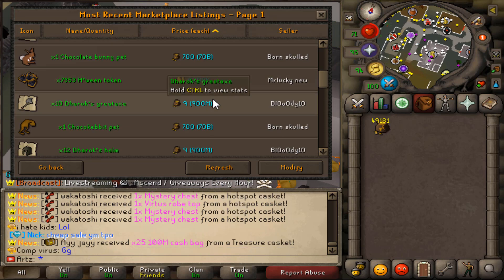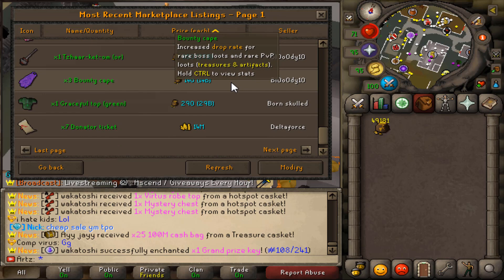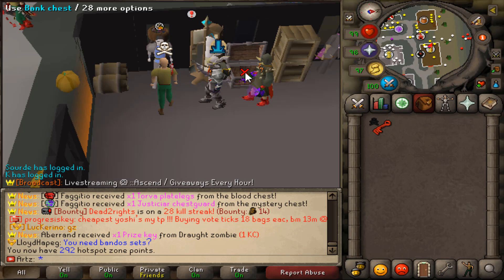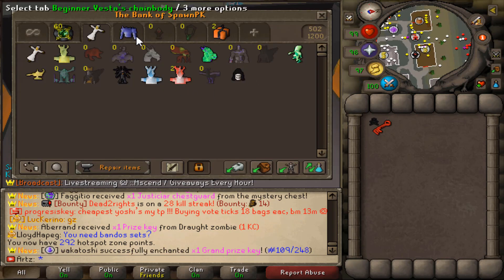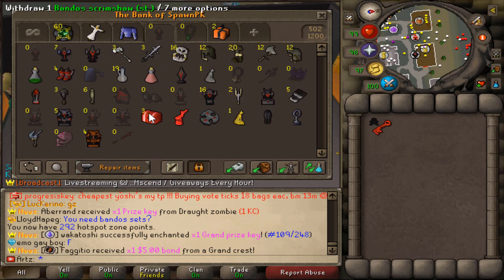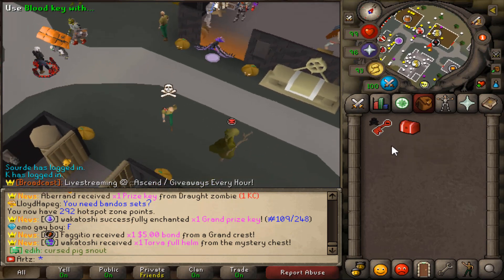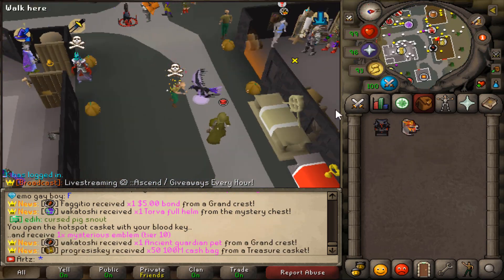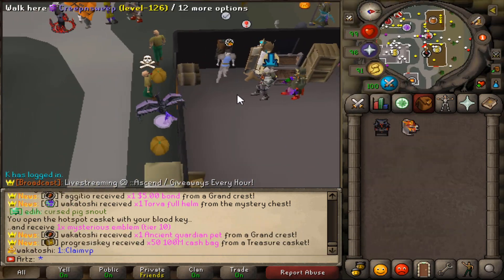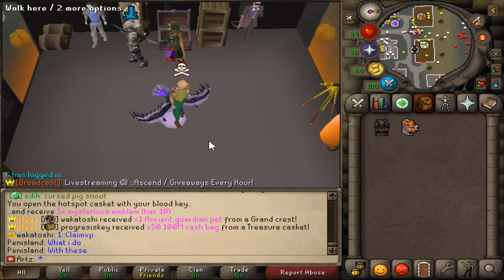I'll think on it, but for now we're going to hold onto this and maybe do some merching if we can find any good merches. All right, we have enough to purchase ourselves a blood key. Let's go and do that and then open up one of these chests and see if we can get anything. We have the falcon down — good luck. Boom... 200 bill for like a bill and a turn? Oh my god, that's so bad. That's actually the worst loot I've ever seen.